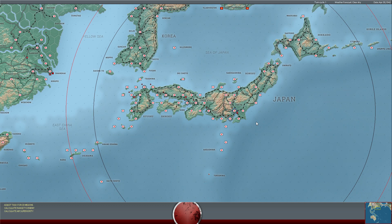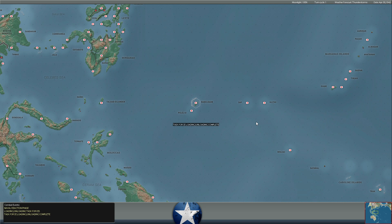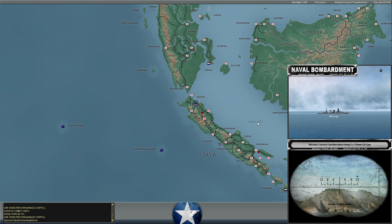Hello everybody, it's the Historical Gamer once again, and today we are returning to War in the Pacific: Admiral's Edition — our let's play series against Hartwig. This is turn five or six that Hartwig has been in charge. It is April 30th, 1942, so we are almost to May — getting into those decisive months of World War II where the Allies finally have enough strength to counter the Japanese but not yet enough for an overwhelming advantage.